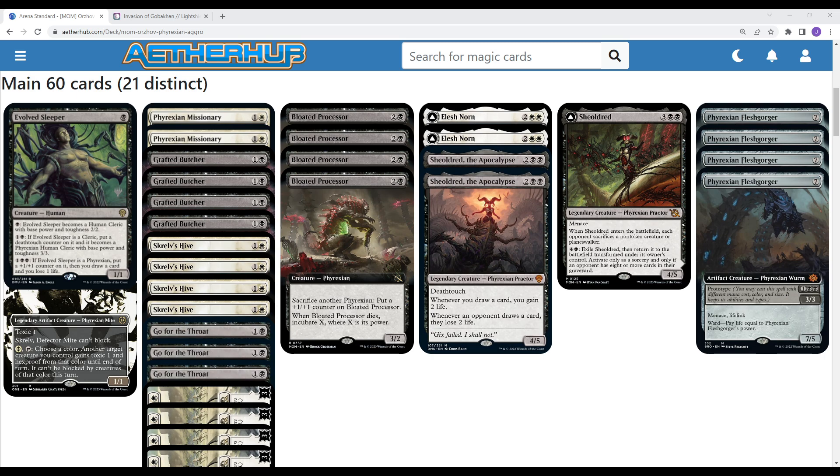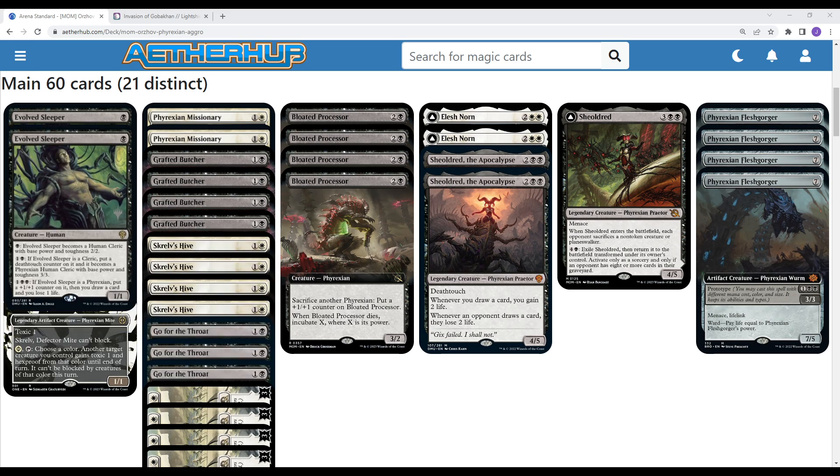Starting off, we got Evolved Sleeper. While its base is not a Phyrexian — it is a one-mana Human — at the second stage with two mana, it becomes a Phyrexian Human Cleric. This is kind of your mana sink; it's probably the best aggressively slanted one-drop. Late game, you just pump a bunch of mana into it, you Evolve it, and it gets that value.